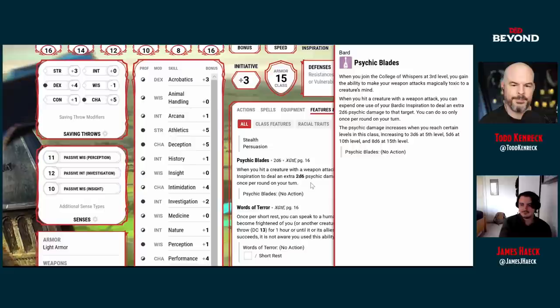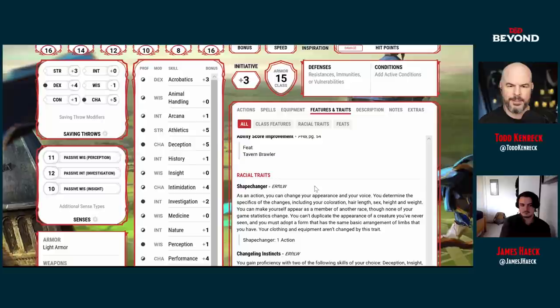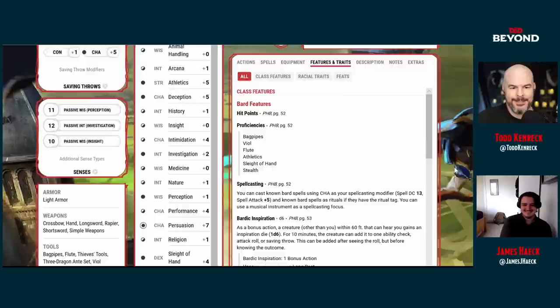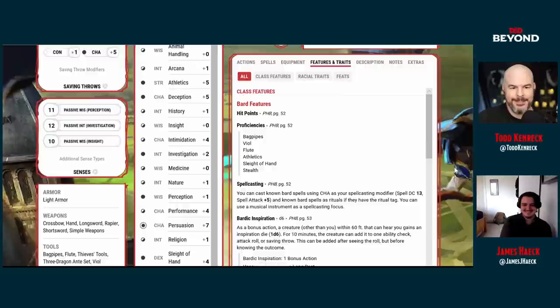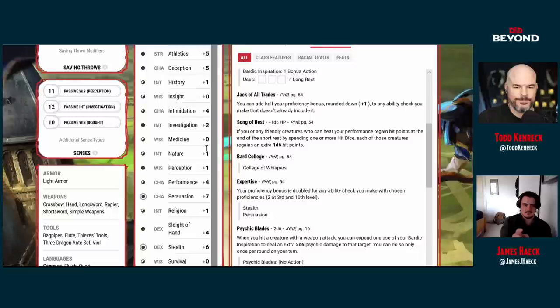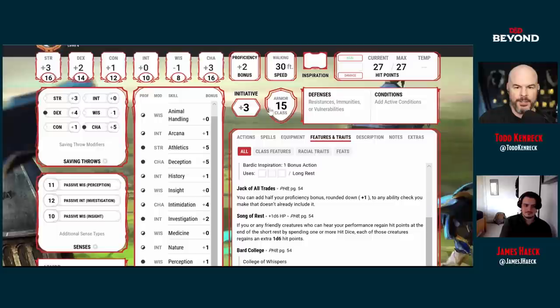At fifth level you're looking at 3d6 plus 1d4 plus three — wicked and out of control. Looking at skills, they're amazing: plus seven in your Expertise skills, with the proficiency bubble half filled for Jack of All Trades skills. Hovering over Performance you can see half proficiency — that's half your proficiency bonus overall. Your expertise is the double circle. Super nasty at those skills.